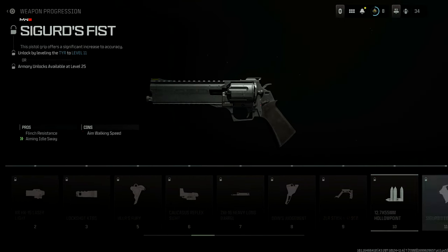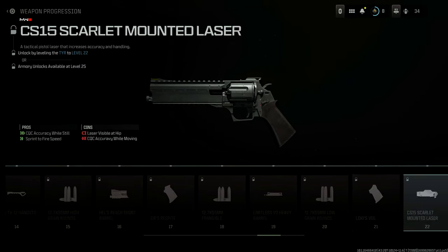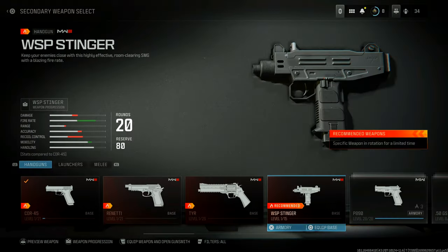If we head over to the Tyr, this one has a couple more levels, and this is also the weapon that has snake shots — just kind of a spoiler alert. If we go right to the back of its progression, akimbo is again the last attachment you are going to be unlocking, but this time it's going to be at weapon level 26.